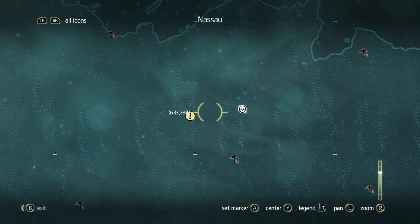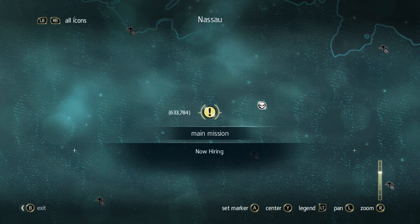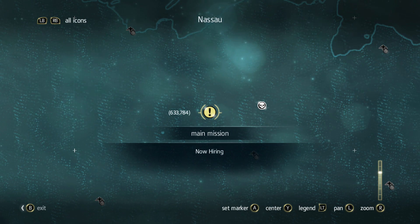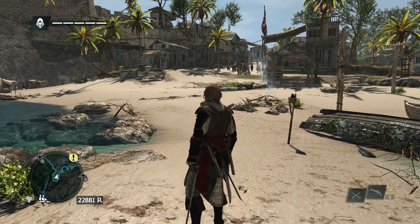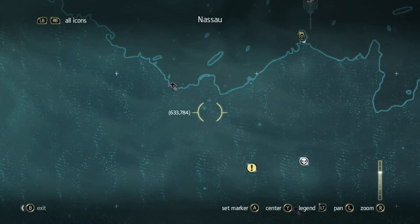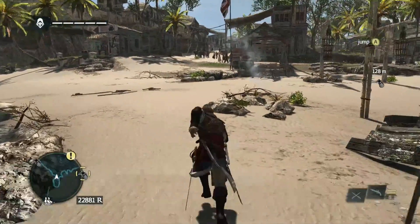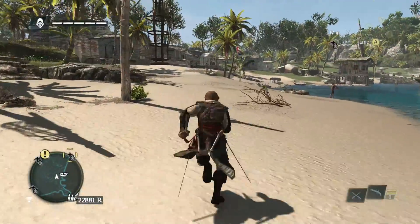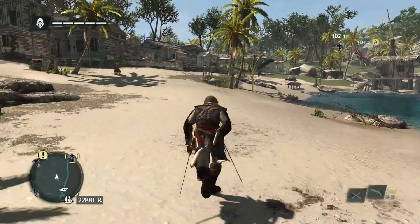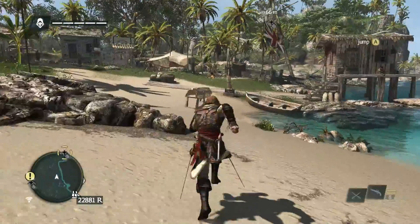We are ashore now. What is the first mission? I think what we need to do is save pirates in order to get them on our crew. But first, we should do some exploring — not too much — but we should at least scout out the area so we know where we're going.